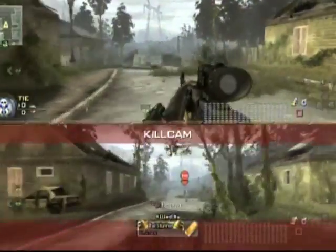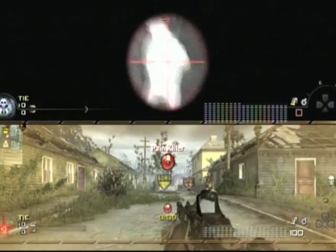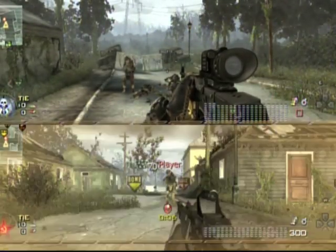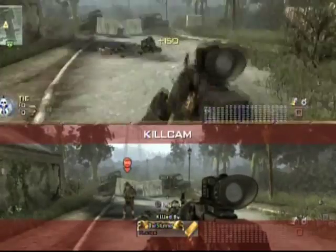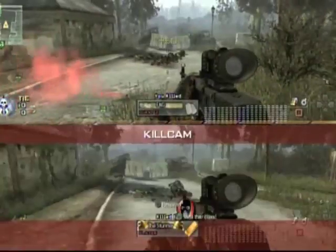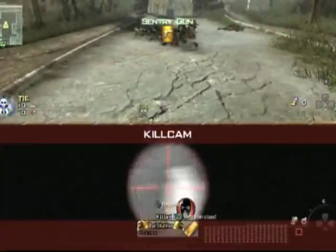What I'm doing here is getting a killstreak by going into split screen and Search and Destroy — unlimited Search and Destroy. I'm trying to get a turret, going in and waiting while I'm getting kills so I can unlock the AC-130. I'm going to put it down and go run away somewhere and camp.